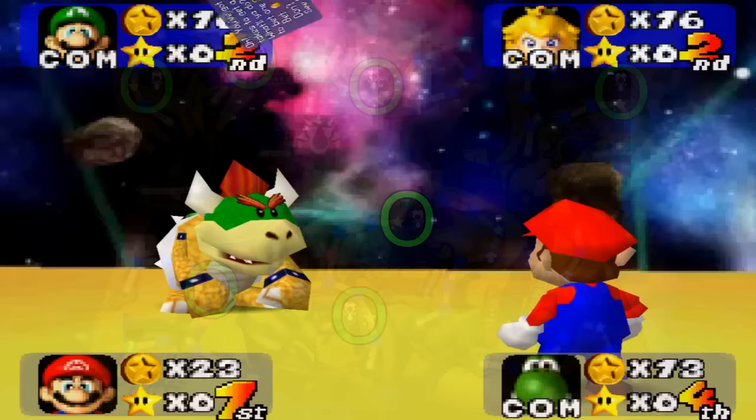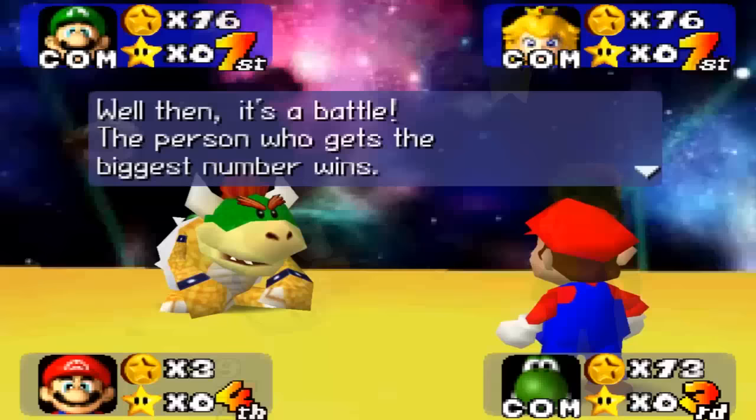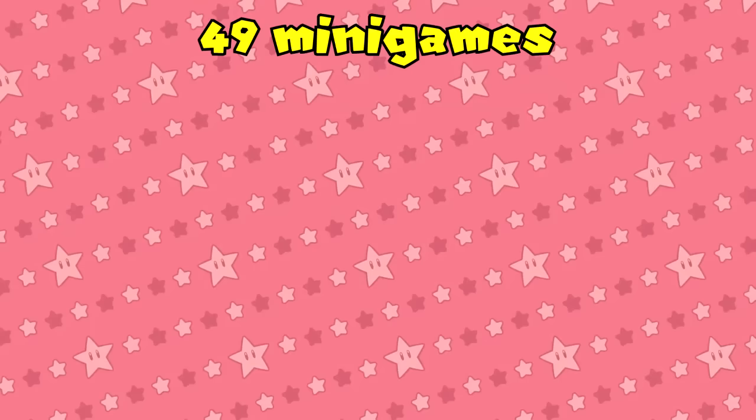Here are the 7 star spaces, but what makes them different from previous star spaces is that they're all active at the same time. Players will have to pay 20 coins as usual; however, they will be challenged to a dice block game where the character with a higher number wins. The player's dice block is rigged to roll only numbers from 8 to 10. If the player wins, then they get the star like normal. If they lose, then they get a star taken away. When all 7 stars have been bought, 7 more will appear on the same spaces. Overall, Eternal Star is a fantastic example of how you can crush luck by applying your knowledge of how the game works.